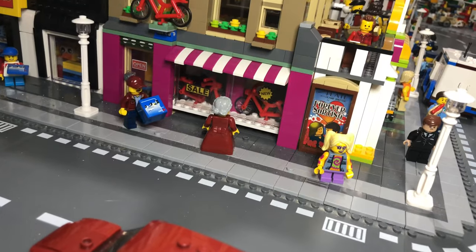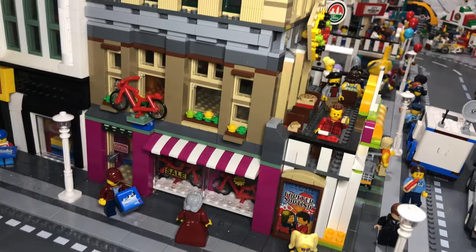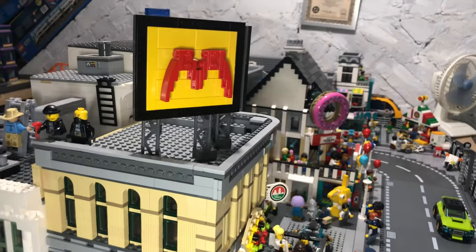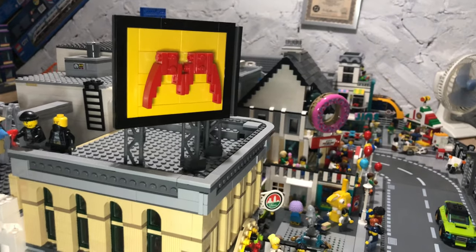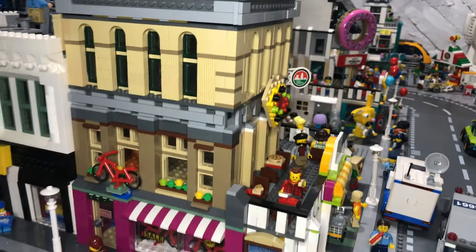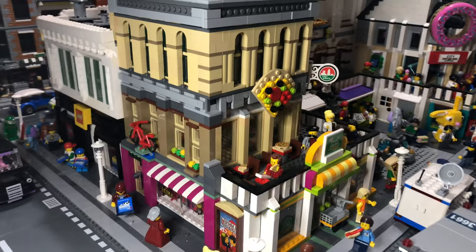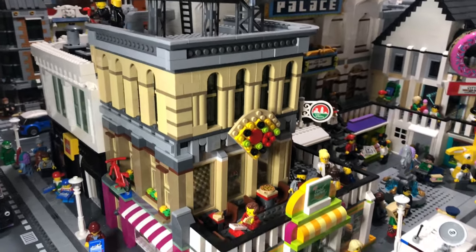This is the bike shop with some bikes for sale in the window, as you do in a bike shop, with a brick-built bike at the top. Moving up to the McDonald's sign at the very top — I managed to replace those gray pieces that were in there if you remember. This whole section is supposed to carry on the design of the building up to the Brick Pizza.